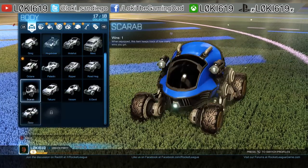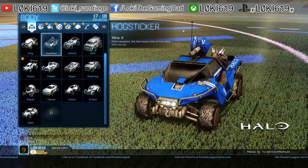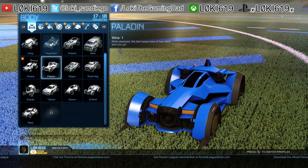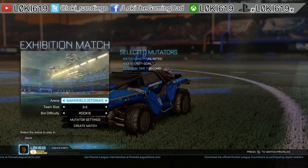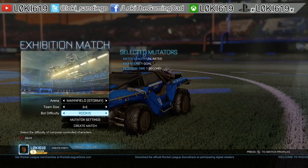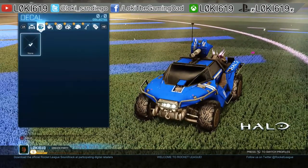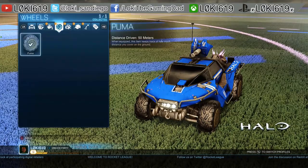Once you win with all of these different vehicles, it unlocks the Hog Sticker — the Halo Warthog-inspired vehicle. The easy way to do it is to set up an exhibition match, and these count. When you do a 1v1, set the difficulty to Rookie, play the match, and if you win it unlocks a whole bunch of stuff. What I'm going to try to do later is unlock the Gears of War Armadillo and show that to you guys.